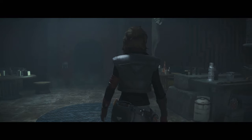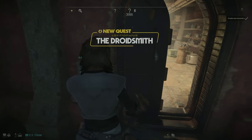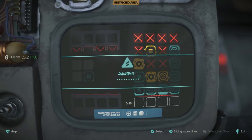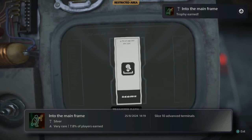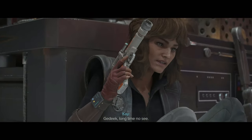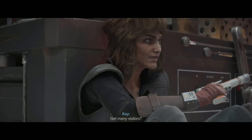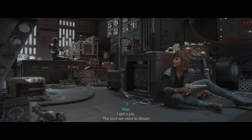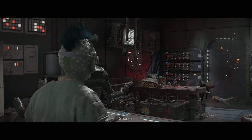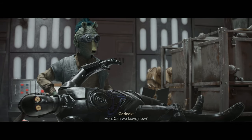I do a side quest, hacking an advanced terminal inside a base. Inside I find my target — a tech expert who hacks a drone to shoot at me, but I manage to talk him down. He joins the crew. To continue the main path I need to upgrade my speeder to drive across water. I find someone who puts a temporary piece on my speeder, but I'll need a permanent stronger one later.